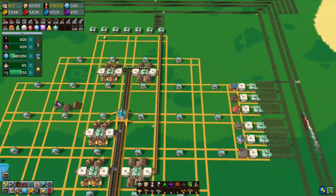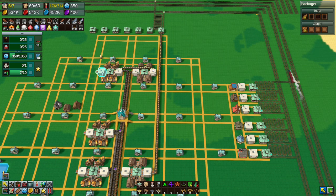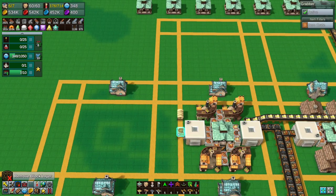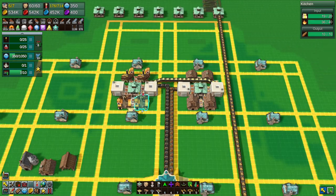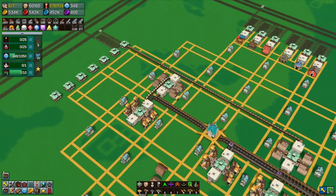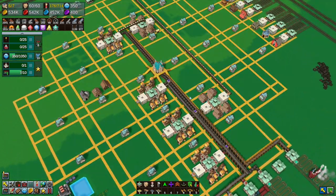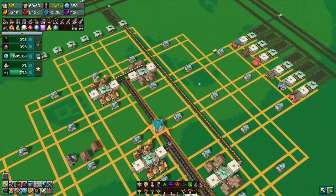We'll change the fish for bread. You're going to go here, pick up bread, and leave the bread. Well, the caravan's not very quick. You can make them faster by using different roads like stone roads. There's no way to upgrade a road, so I'd have to redraw all the roads, which is tiresome.